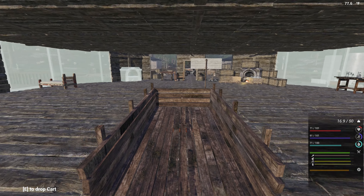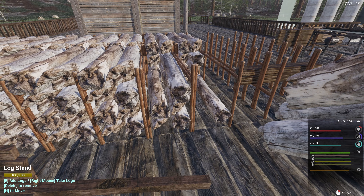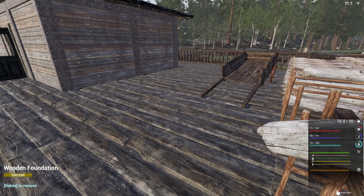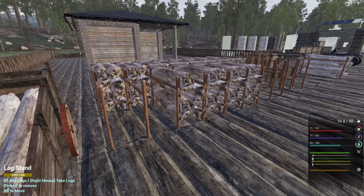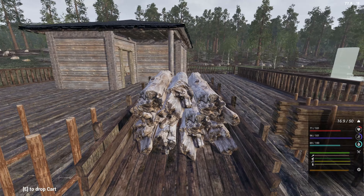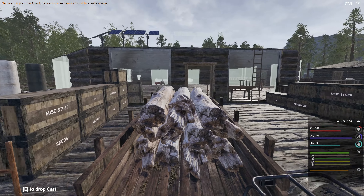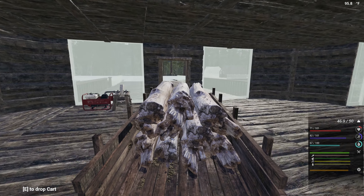We'll slowly build on to this as we go. We ran out of logs, that's not good. Keep the table saw running here real quick. Another thing we need to focus on is getting corn back up and growing. Let me drop these planks off and I'll show you what I mean.